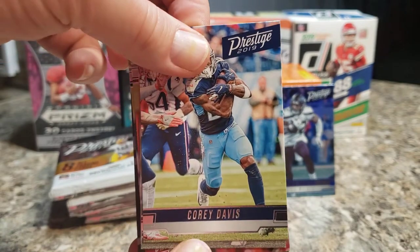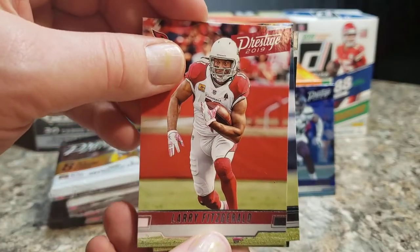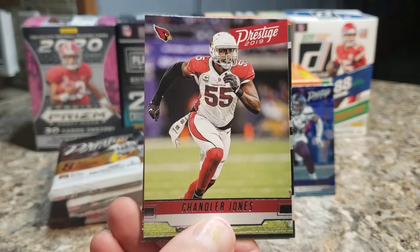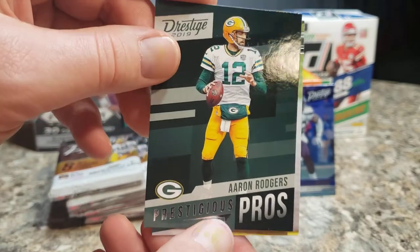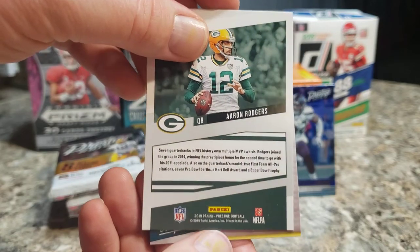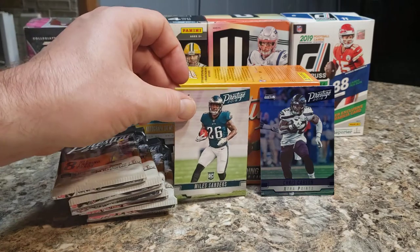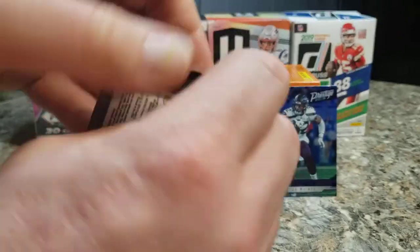Cory Davis, Vick Beasley Jr. — we've seen a few of these already. Larry Fitzgerald, perennial fantastic receiver. Kyle Foley, Chandler Jones — so a Cardinals-heavy pack. Our non-base card here is an Aaron Rodgers insert. Nothing too terribly different about this subset; none of the Prestige ones really pop, at least to me. And then a Miles Sanders rookie card — very solid hit right there. Might be our second Miles Sanders rookie from Prestige.